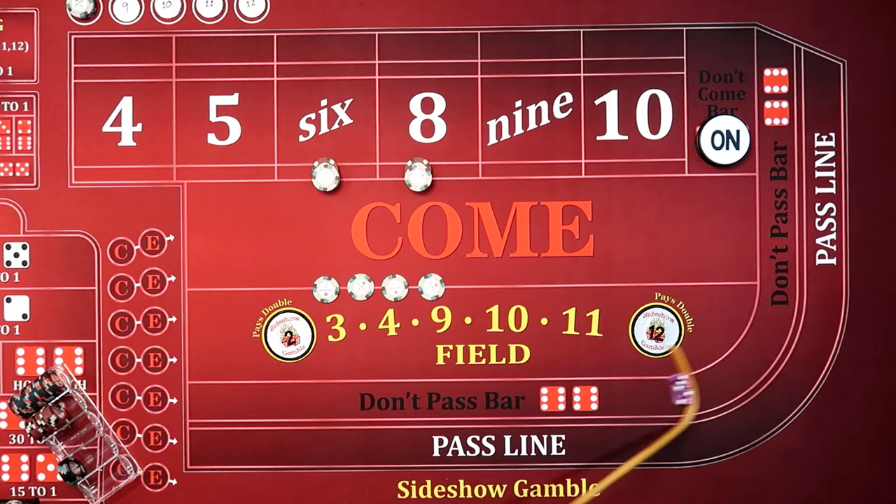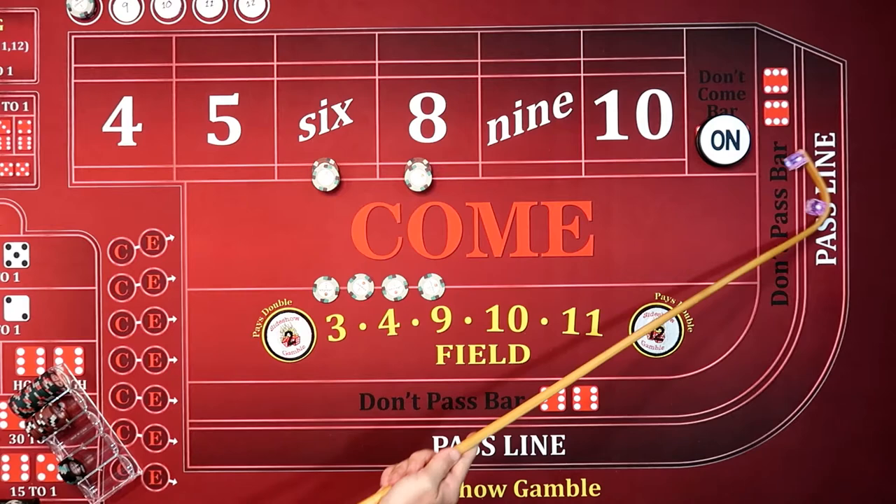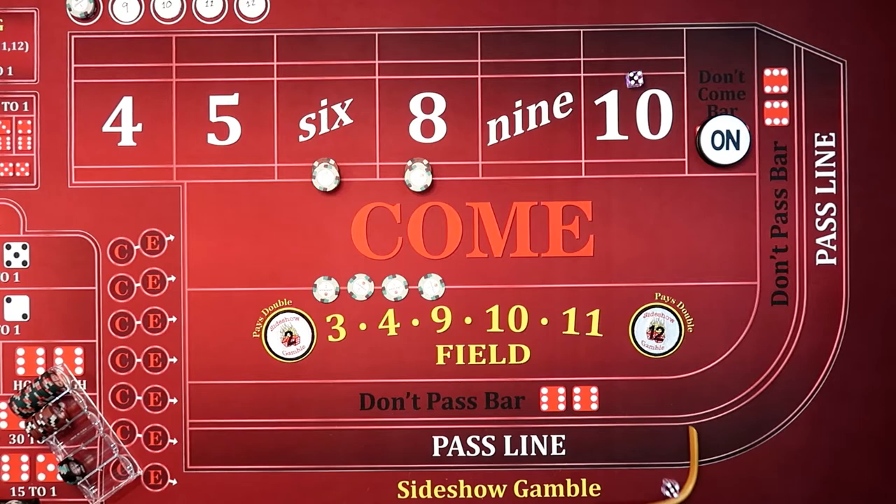$5, $2, $7 — does nothing. $5, $2, $7 — aces. Does nothing to us because we're not playing the pass line. Hard $10. We're back on the $10. These guys don't want to roll anything other than that.